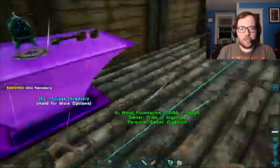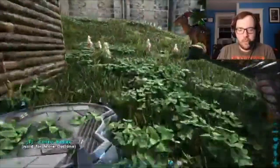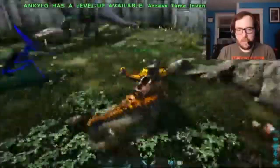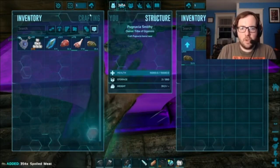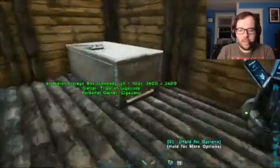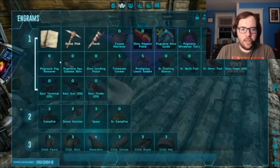That's what we'll do first — let's get some Dimetrodons. We got some prime meat. Then we'll get the Scorpions. We've only got 30 Trank Arrows, so maybe I should get some more Narco Berries. We'll take the Spoiled Meat in case we find any Scorpions on the way. I gotta relearn everything else real quick.